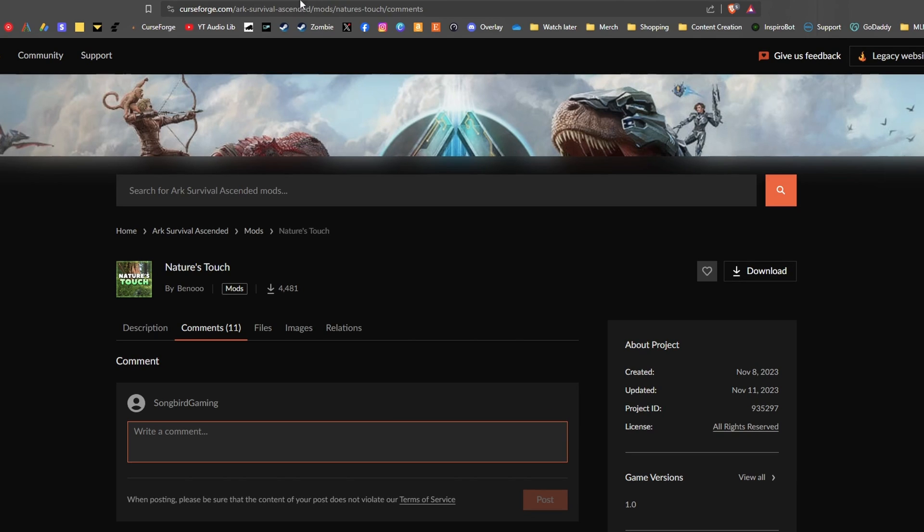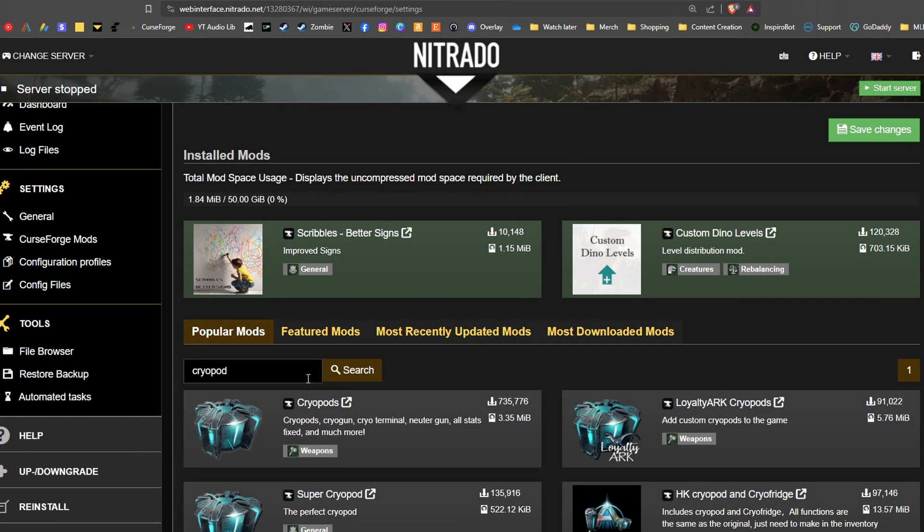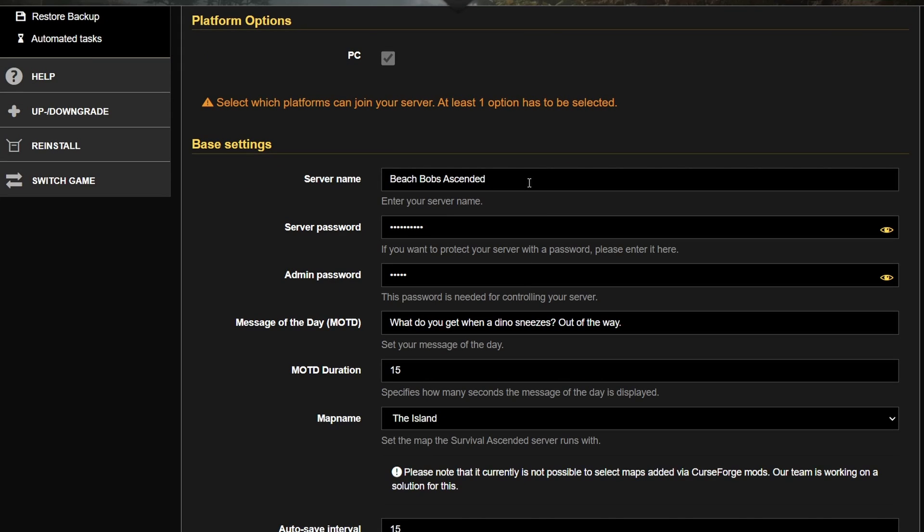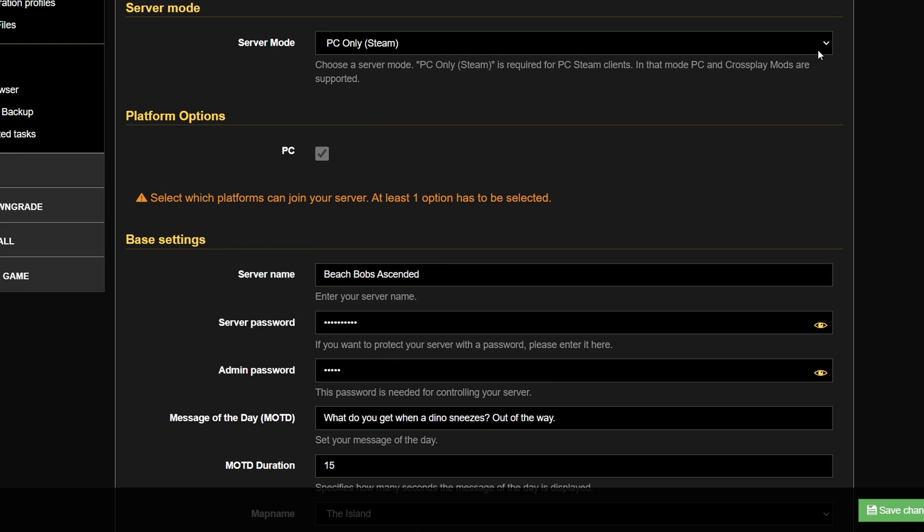Back over here on Nitrado you can just search for the mod and click save changes. Then click back over to your General Settings page and check that everything is set up properly. I'm recording this before the game launched on consoles, so as of right now PC only is the only option. But later on you'll have the option of setting up a server for crossplay, Xbox only, or PlayStation 5 only.